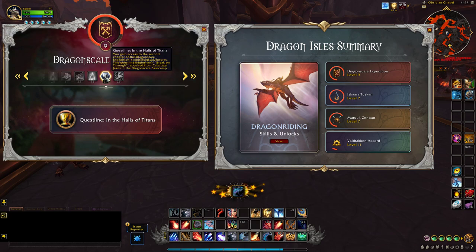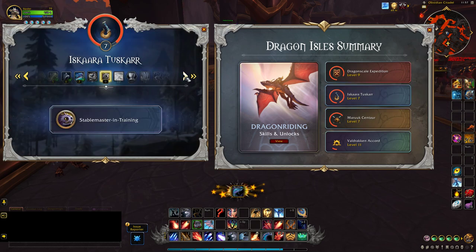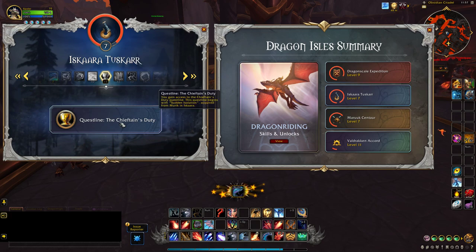Level 24 unlocks In the House of the Titans. Level 11 unlocks Veshev — Dirty.